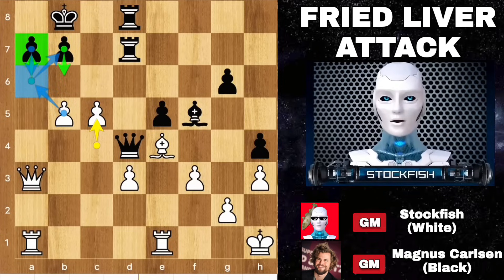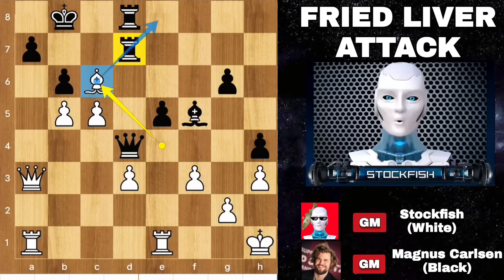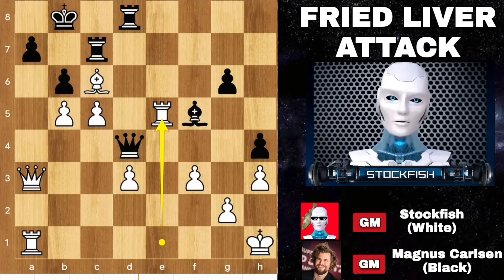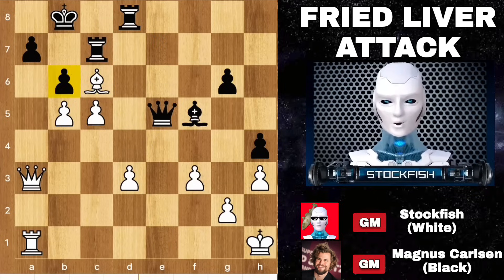And if pawn pushes — check, king slides — white will promote it. So he played b5, bishop on c6, targeting the rook. And you know what, you can't save the rook. If rook here, then rook takes pawn, sacrificing a rook. Queen takes, pawn takes b6, targeting this and this. You can't take the pawn because of checkmate.